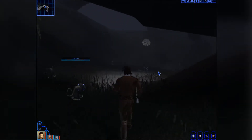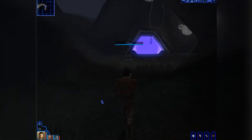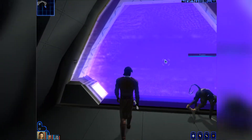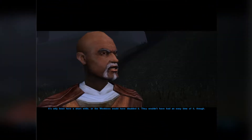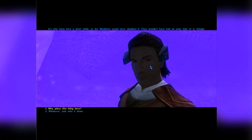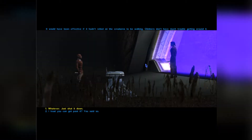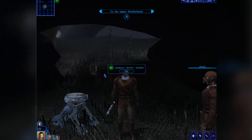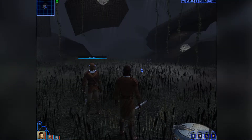What we want to do is go inside this place, so we touch it and Jolee should be able to do something with this. There you go — Jolee weakened the force field, so we can go inside. We are now in the lower Shadowlands.